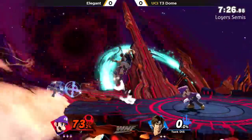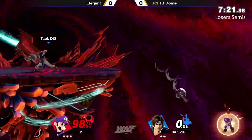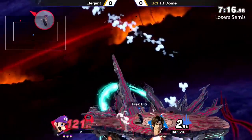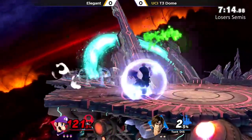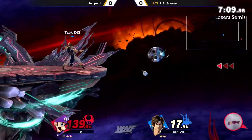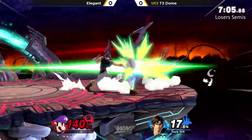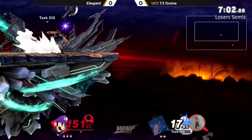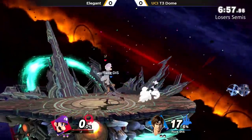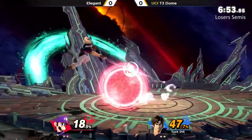He was not expecting to get hit by that. Not able to get the tech there — I don't think anyone would be able to get that tech. Axe just disappearing right before he hits Green Missile. Very nice coming out with the Nair there, just challenging T3 while he's in his zone. Green Missile is going to make it back. Another Axe just disappearing before hitting Elegant, and Elegant not going to be able to make it back that time. Very good pressure from T3 Dome, and gets the cross set up into the back air.